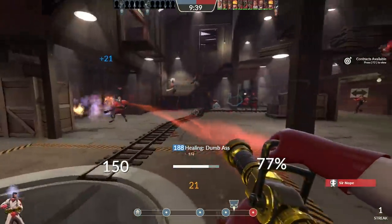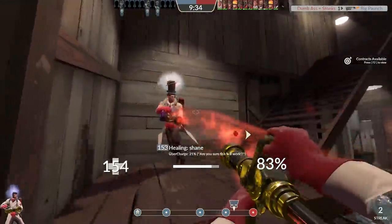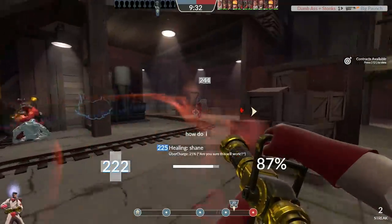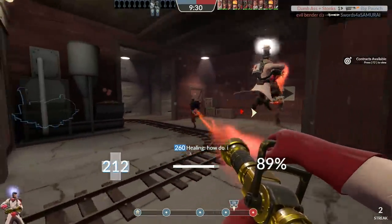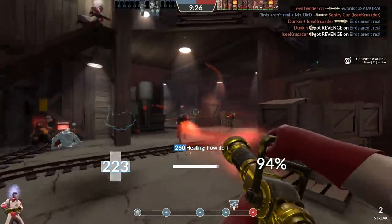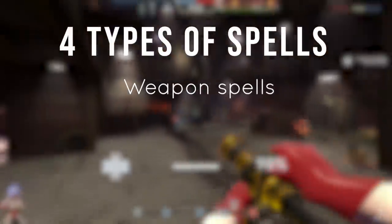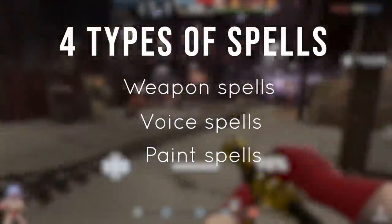I've talked a lot about spells at a high level. If I've piqued your interest, you'd probably want to know a little bit more about what each spell actually does so you can determine what kinds of spells you might want most for yourself. In TF2, there are four types of spells: weapon spells, voice spells, paint spells, and footprint spells.